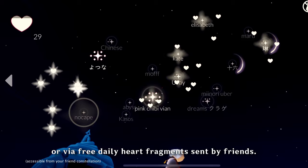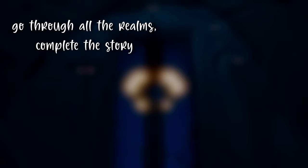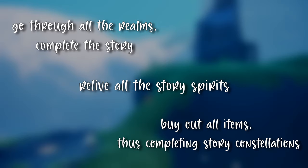Hey, another reason to get out there and meet some new friends! If you're a 100%er with time on your hands, here's your game plan: go through all of the realms, complete the story, relive all of the story spirits, buy out all the items thus completing story constellations. Ta-da! Another one double zeros under your belt.